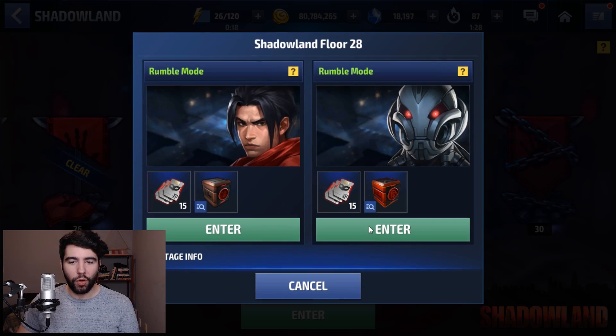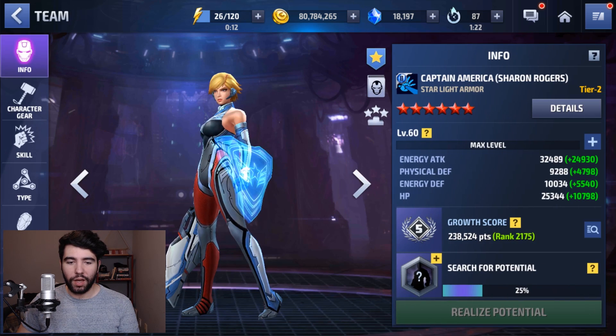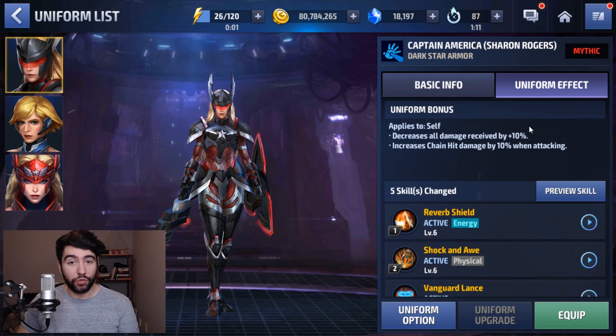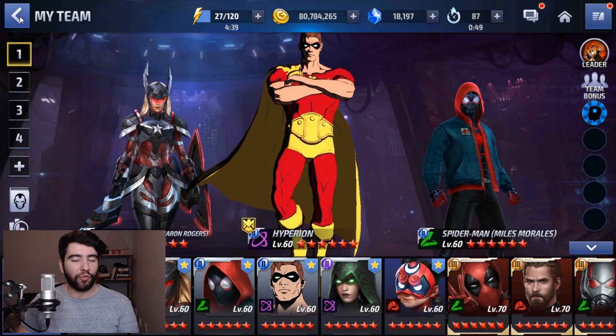Her new uniform, while it offers higher base stats — at Mythic it gives 25 and 25 compared to 20 and 20 on the old one — you also get 10% damage reduction, which stacks with her existing 30% for a total of 40% damage reduction, which is substantial, and also 10% chain hit damage. This is possibly relevant for ABX, but remember we already have an amazing blast hero, so we don't need another one. Cable kind of trumps all, but in terms of her new uniform, there's a bit of a different dance.